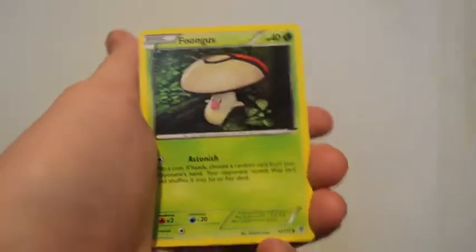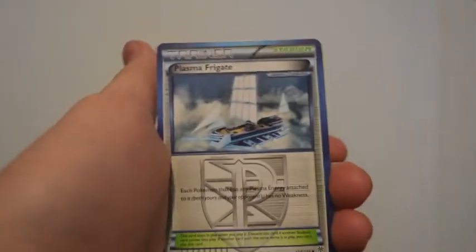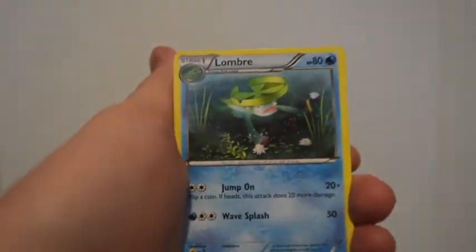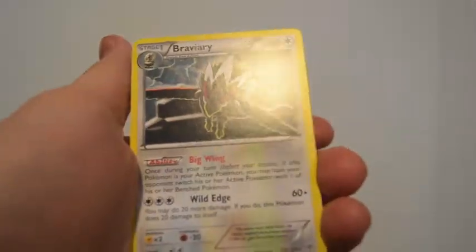Articuno pack? Yep. Alright. Swinub. Scraggy. Foongus. Whismur. Koffing. Plasma Frigate. Galvantula. Alomomola. Purrloin. Reverse. And a Braviary.